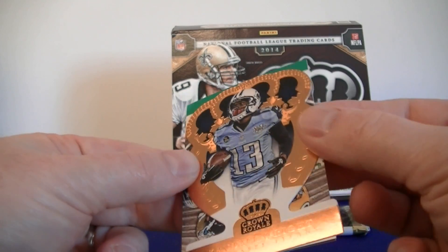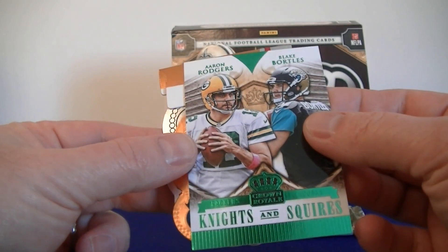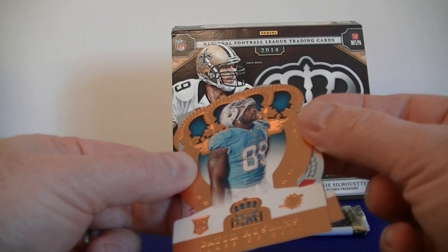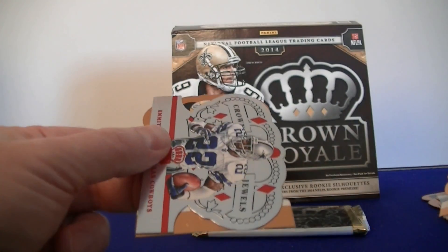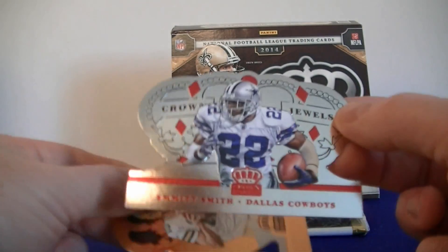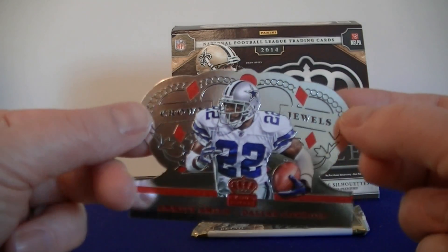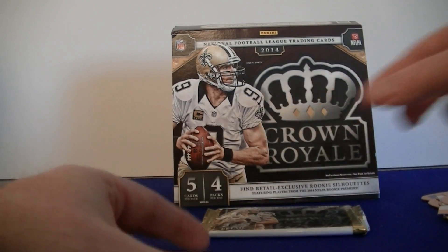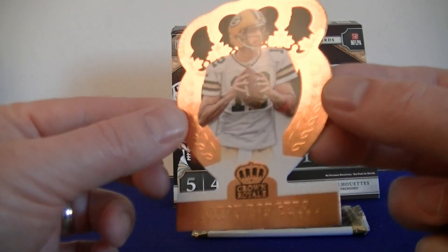We got a Kendall Wright, Aaron Rodgers, and Blake Bortles. Got a rookie — Gator Hoskins for the Dolphins. Nice. Emmett Smith die cut — Crown Jewels. Nice. And how about an Aaron Rodgers base — even the base cards are cool.